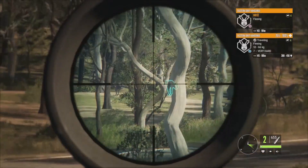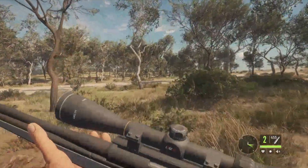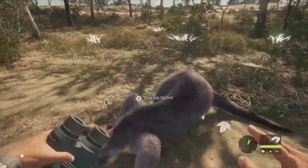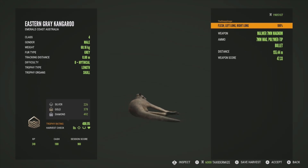We have our first kangaroo — very very cool. One of the species I was really looking forward to, along with the sambar and banteng. They look really good up close. It's honestly kind of crazy that we now have kangaroos in the game. He's going to be a gold at 408.95 — diamond for these is 492, same as the alligators in Mississippi. Got him in the left lung and right lung — pretty much as good as you could ask for, especially with him lying down. He got up for a split second and that was it.